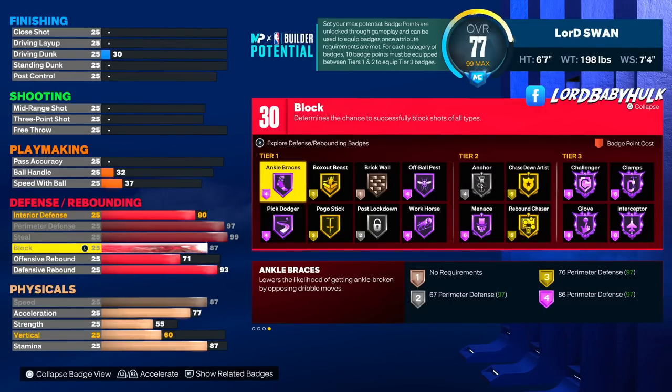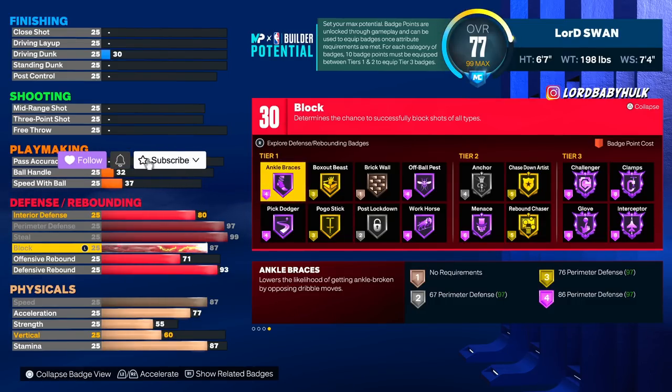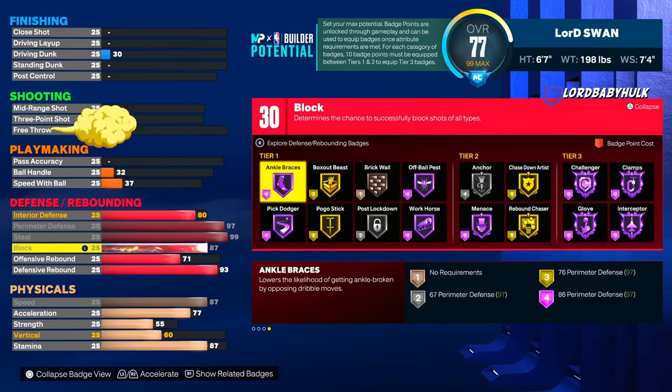We got an 80 interior defense — you're gonna be able to get stops on any build. We got a 97 perimeter defense, you are faster than everyone. You got Hall of Fame Clamps, Hall of Fame Glove, Hall of Fame Interceptor, 99 Steal — you're broken. You got Gold Rebound Chaser, 93 rebound, and Gold Chase Down Artist.